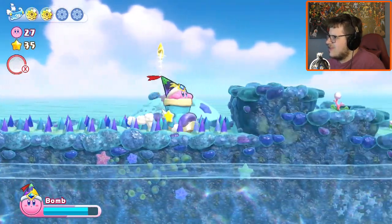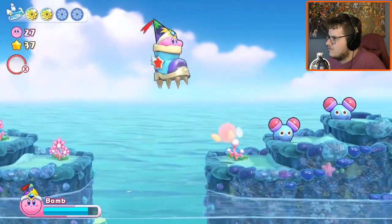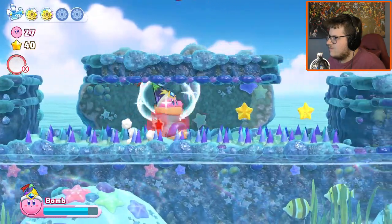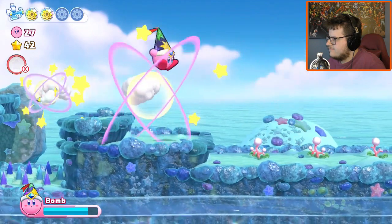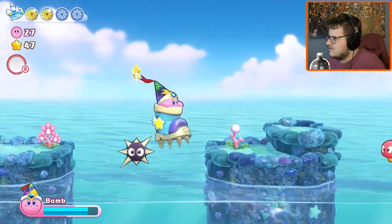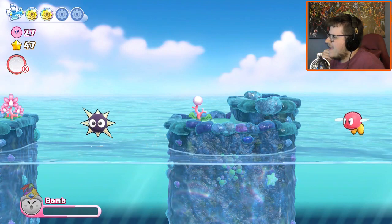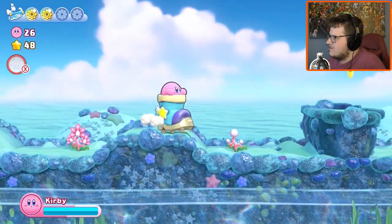Yeah, I can walk on spikes but enemies can't because I've got a Boot. I need to hurry up and get whatever's down here. I lost it but I get another one. Can I jump on Gordos with this? I can, but I gotta be careful. I lost Bomb — not that it matters, I just need the Boot.